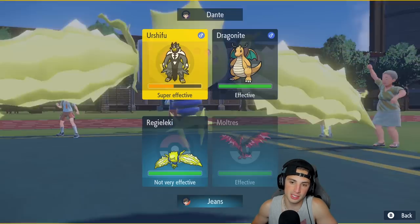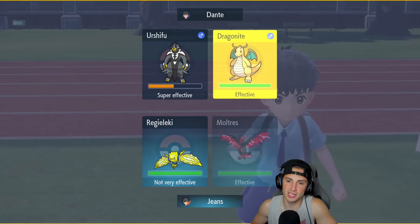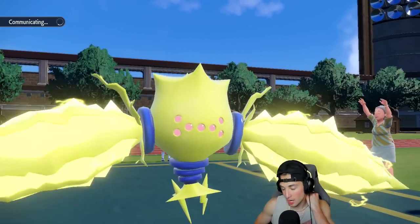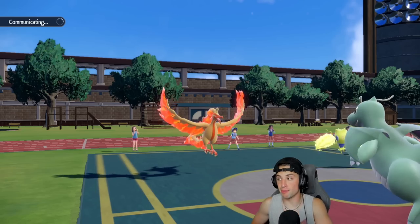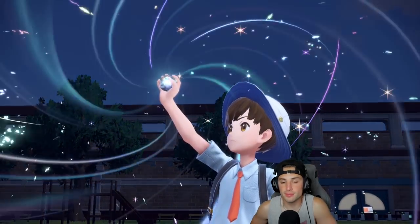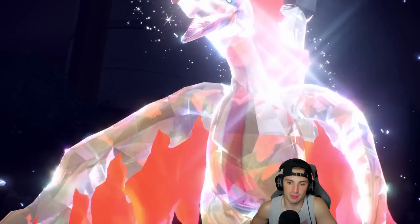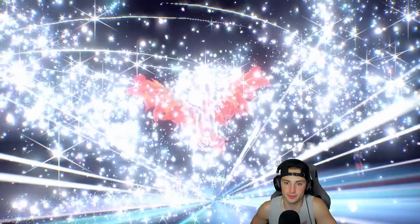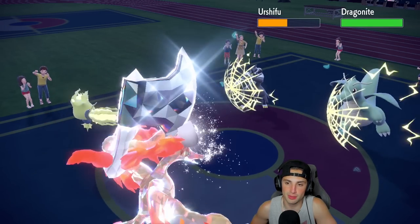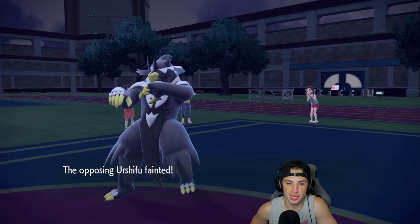They bring out Dragonite — I'll Electroweb and Air Slash, or should I Fiery Wrath across the field? I might go Steel type Terra because I do not want to take an E-Speed to the face. Aqua Jet or E-Speed — first-turn priority is a big problem. Terastalizing the Birdie Bird into Steel — we block the E-Speed, Sacred Sword comes in and we soak it. Berserk pops! We get our Citrus Berry. Now Fire Wrath should take out Dragonite no problem.